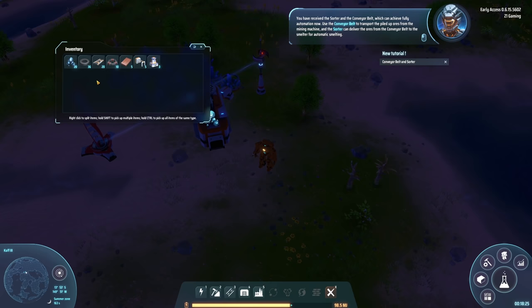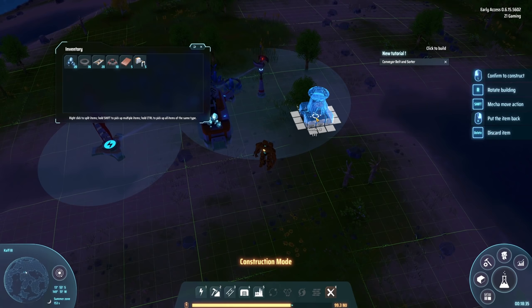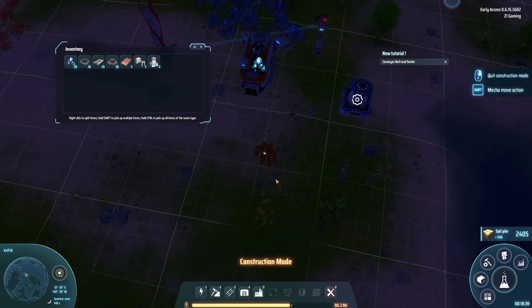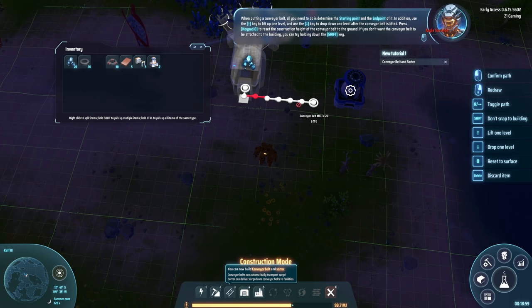The sorter can deliver the ores from the conveyor belt to the smelter for automatic smelting. Let me get a smelter in here. Should we just get one for now? Let's just get one for now. Built a smelter - it smelts basic materials such as iron ingots and copper ingots automatically. If you want to make the raw materials and products get in and out autonomously, you need to use sorters and conveyor belts.